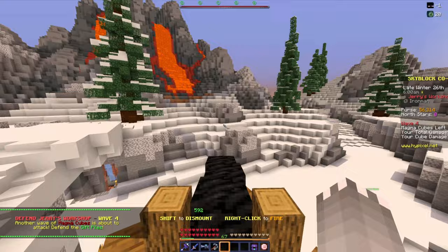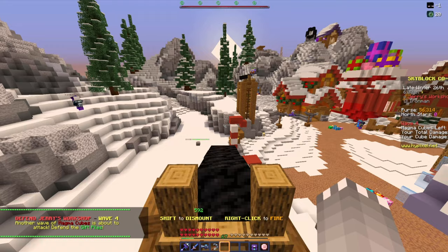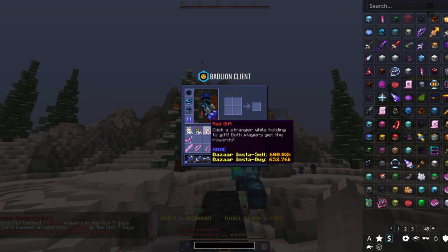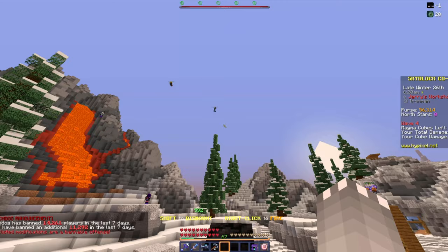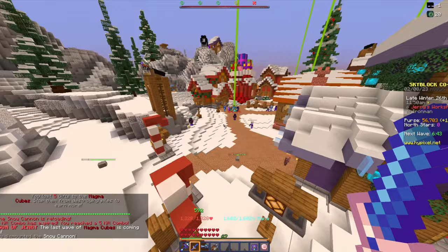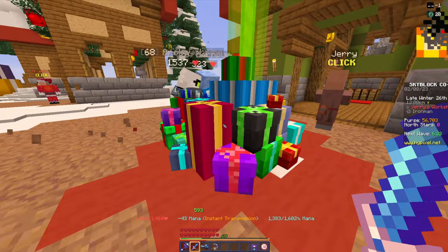Now on the fourth snow cannon, we are on wave four. We should probably end up with around 16 red gifts, 61 green gifts, and 38 white gifts if I had to guess. After that, we'll go and try to open them all. We just finally finished round four. I got two more white gifts — I got more than two this time! We ended up with 45 white gifts, 61 green gifts, and 16 red gifts.